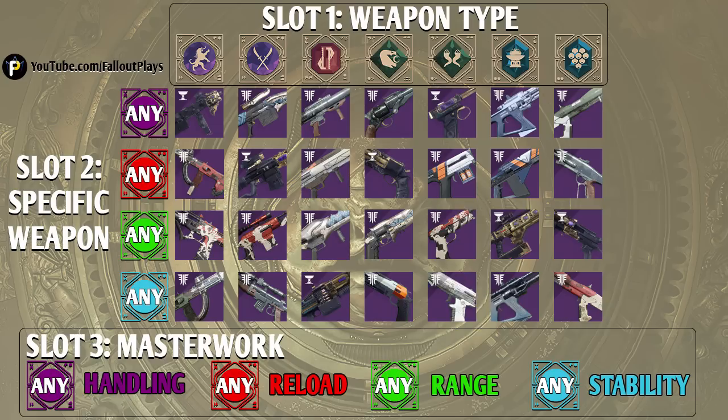Moving right along, we get to sidearms, and this is probably going to be a short discussion. Sidearms are not good in the current PvP meta or in the PvE meta. If you really enjoy using Sturm and Drang, then you should 100% grind for the brand new Drang — it does not have a fixed static roll, you can get a whole bunch of different perks on it while still maintaining the special unique perk of Drang, which pairs very well with Sturm. If you're not a fan of Sturm and Drang, then you have no reason to farm for that gun. I cannot tell you a real time when I'm actually using sidearms in PvP — I feel like sidearms go to bed at night wishing they could be fusion rifles or shotguns.